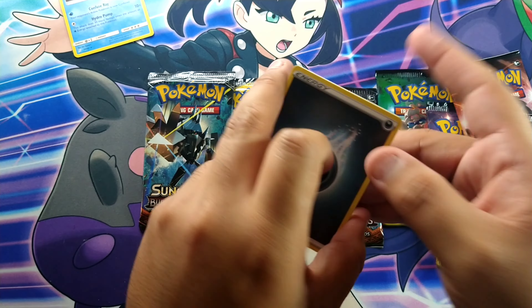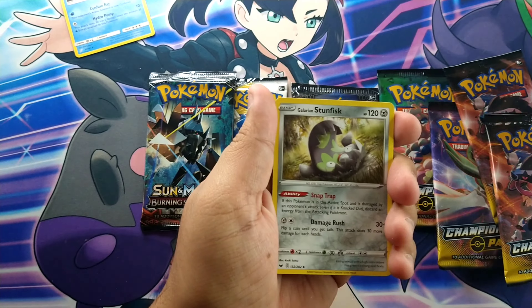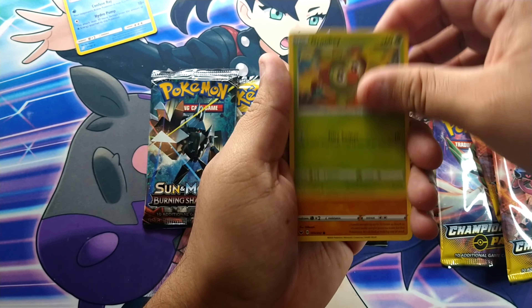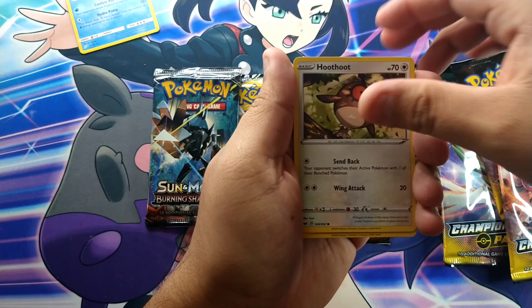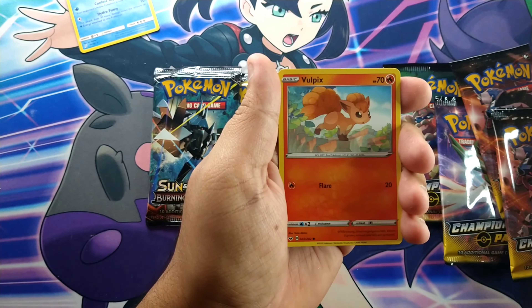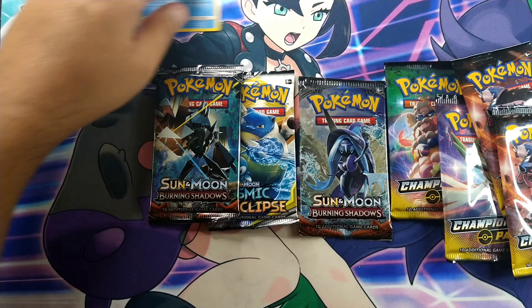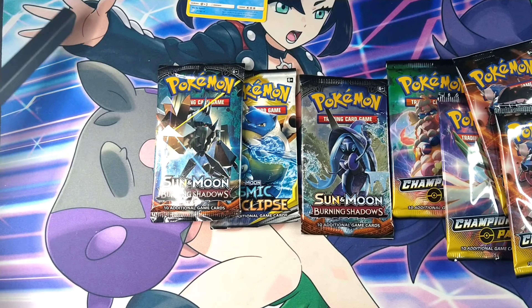We get a Dark Energy, Fish, Hyper Potion, two Grookey, Monks, and Coist.